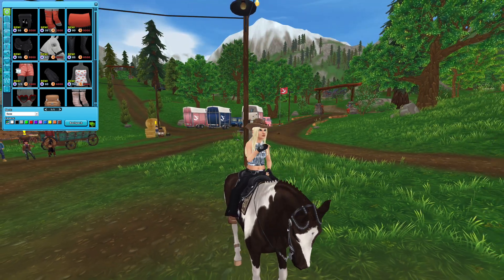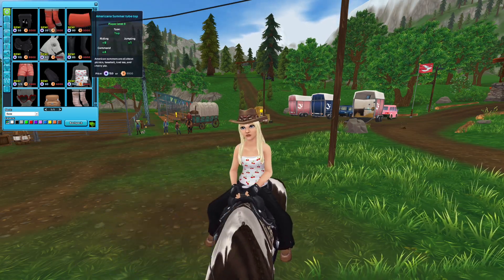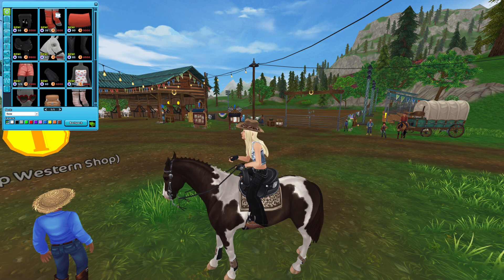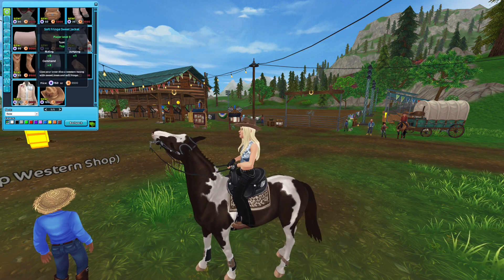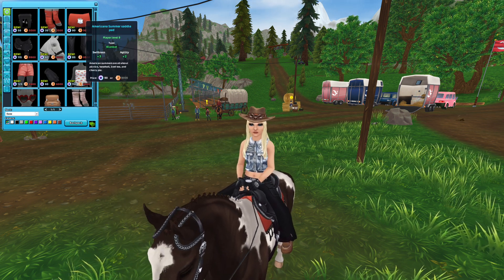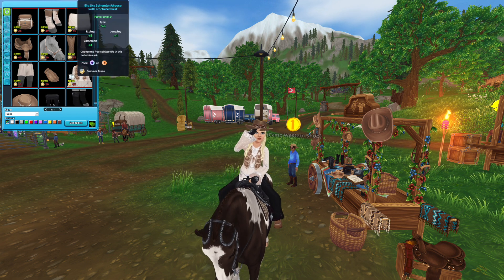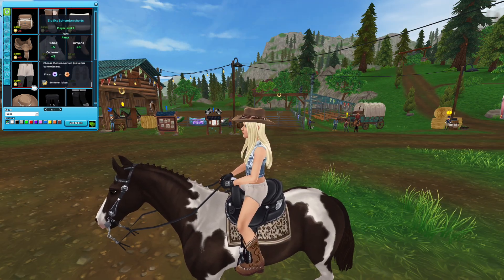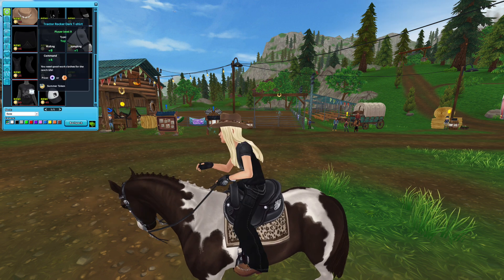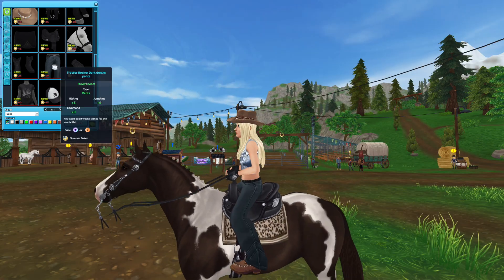I'm obsessed — they don't even look good on the character and I still want them. There are heart sunglasses, a cherry shirt, cute gingham shorts, and a saddle pad. Wait, the saddle is actually really nice. These shorts are really nice, this shirt is cute. Should I make this a western shopping spree? Some items are for summer tokens. I can have a band tee for Lisa Peterson — are we kidding? I love all of these things.